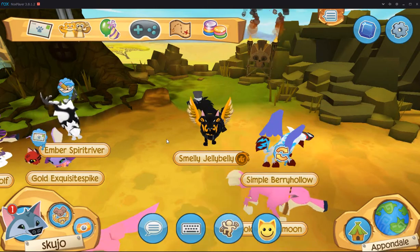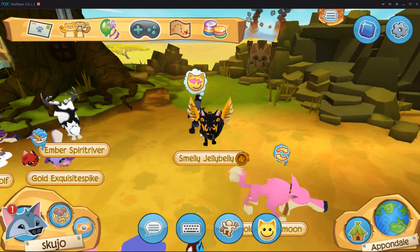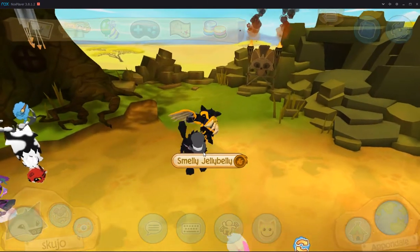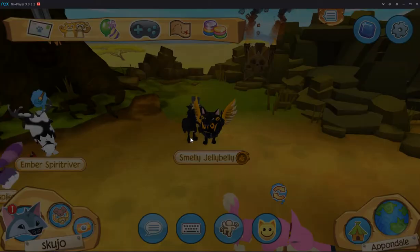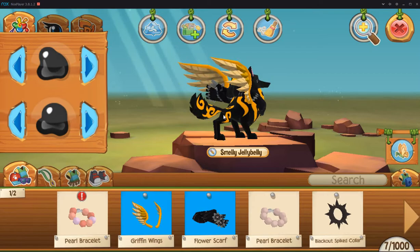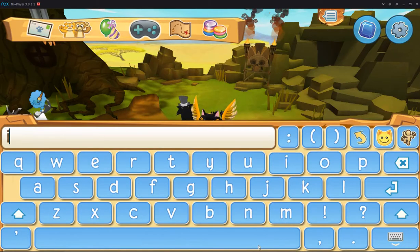Hey guys, Hujo here, and I'm gonna check out that new pet, Ocelot Kitty, and this new jammer keeps making heart eyes at me. Honestly, I don't know why — this is a boy wolf. I guess it's kinda hard to tell, though, but it is a boy, so I'm just gonna break his heart really quick.